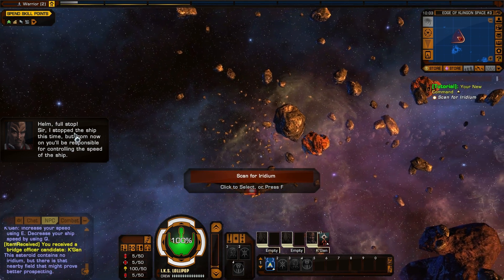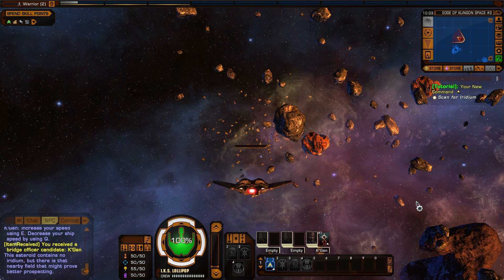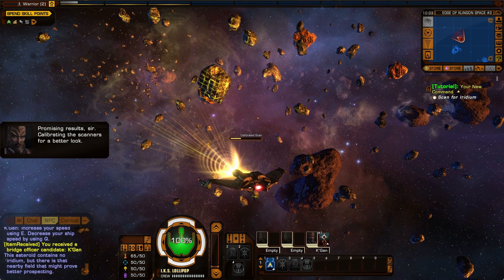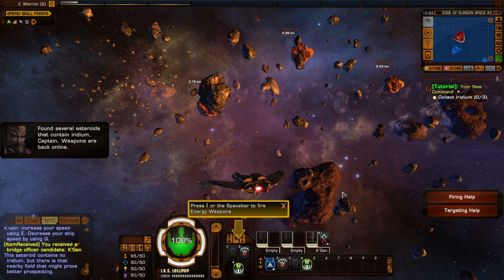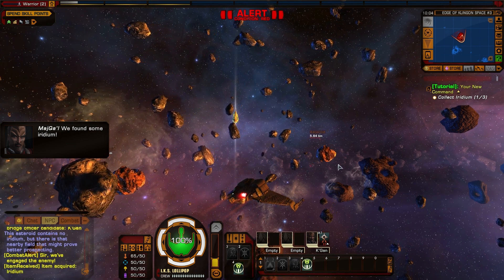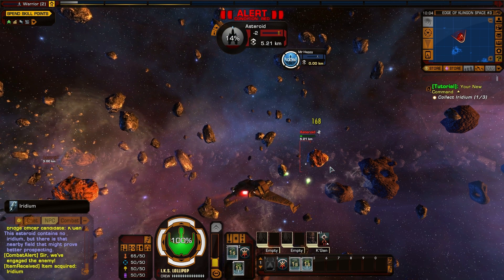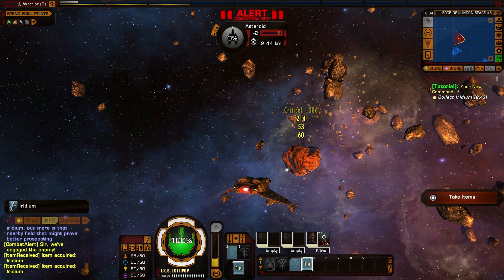Helm! Full stop! Sir! I stopped the ship this time, but from now on you'll be responsible for controlling the speed of the ship. Promising results sir! Calibrating the scanners for a better look. It's a nice effect, I like that. Found several asteroids that contain iridium, Captain. Weapons are back online! We have weapons now. Press the space bar to fire energy weapons. Fire! Warning! Ship is under attack. We've found some iridium! Mag-ka!